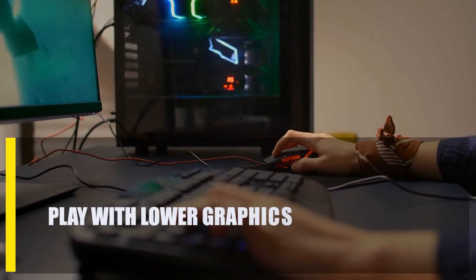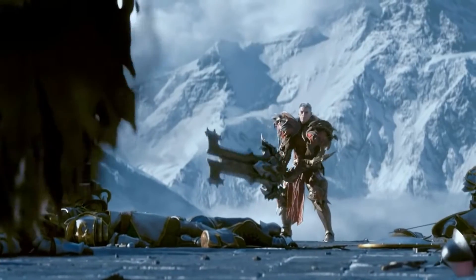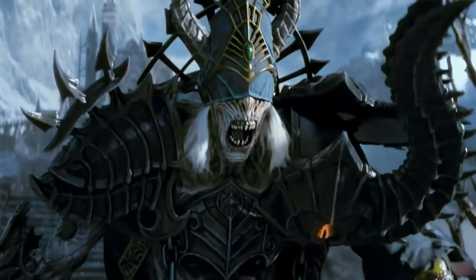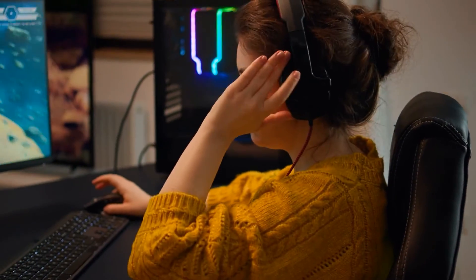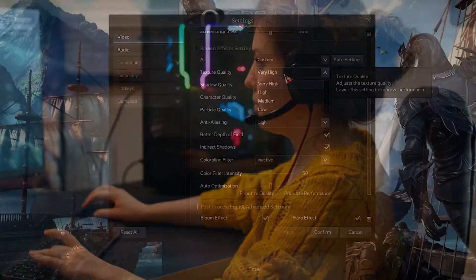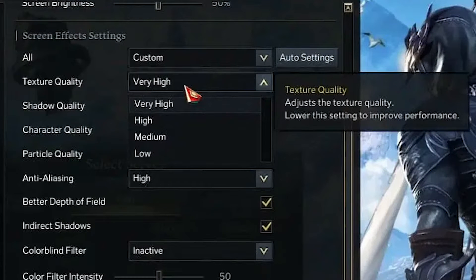Next, play with lower graphics. Changing the game's graphical settings can help eliminate stuttering issues brought on by malfunctioning hardware. If you're playing Lost Ark on a computer that wasn't built for gaming or has less than ideal gaming components, turning down the graphical settings may improve performance and reduce stuttering and lag.